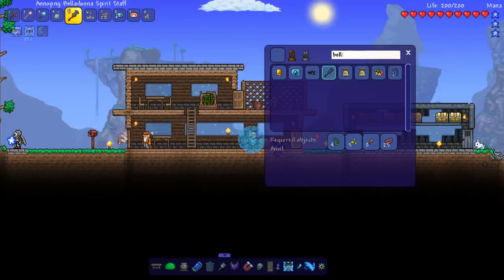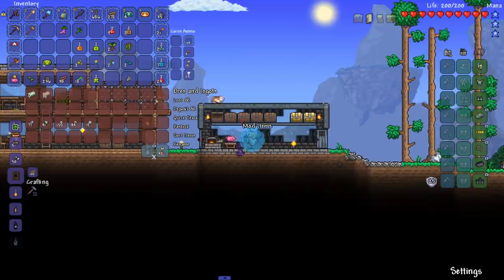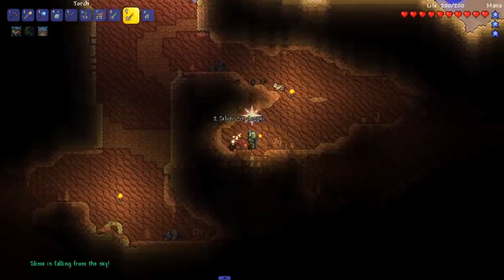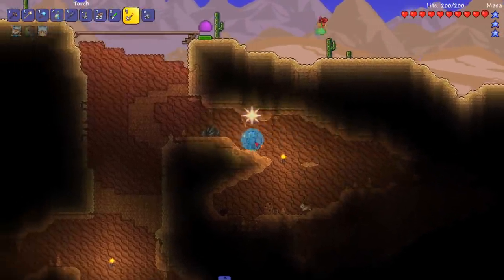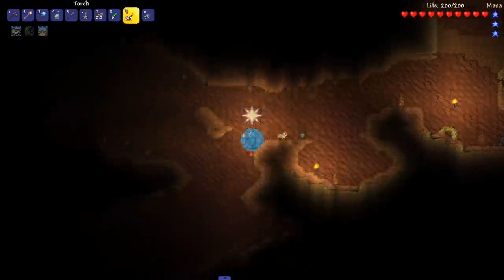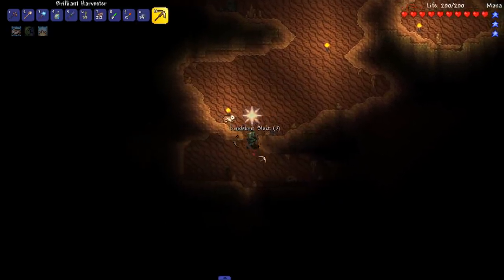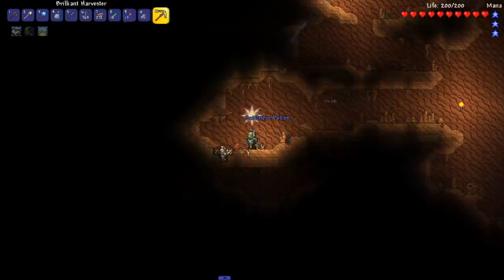We're going to the underground desert now, but let me organize everything first. You may wonder what's so important in the underground jungle — slimes are falling from the sky. I don't know if I want to fight King Slime yet. But Calamity adds things called shrines — basically chest shrines — and there's one in the underground desert that drops a really good accessory, maybe one that functions like a weapon.